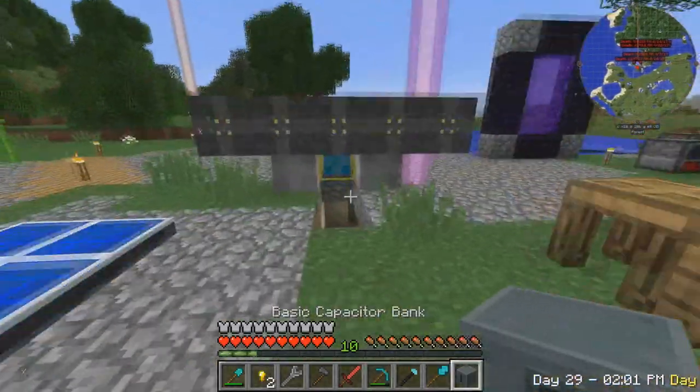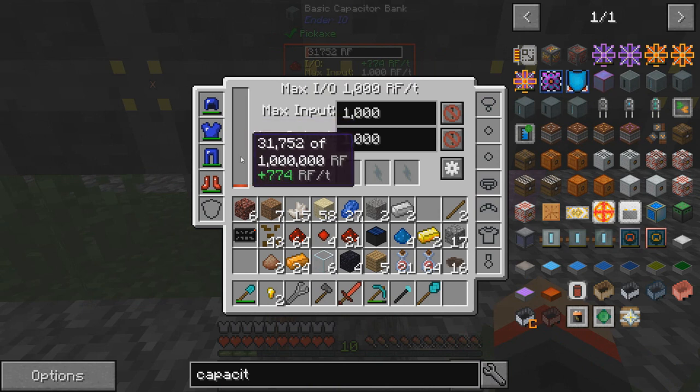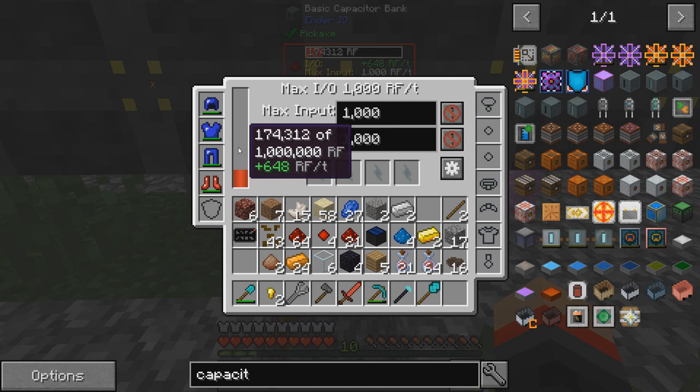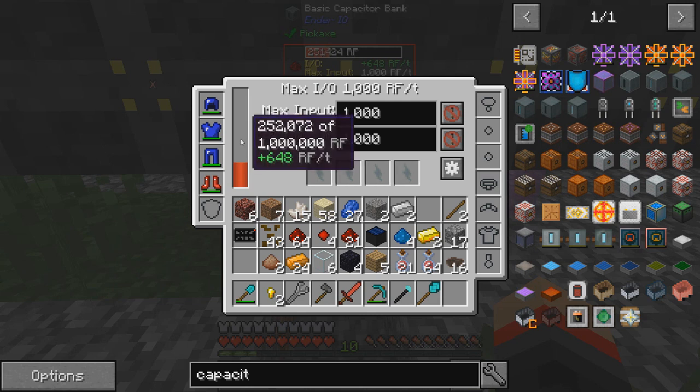If we go down here and throw this right there - oh my gosh! Max input is only a thousand right now, that's fine. Because - plus 648 RF a tick! What? This is so overpowered! Oh my gosh - what the heck? That's a lot of power. We're halfway to a million!